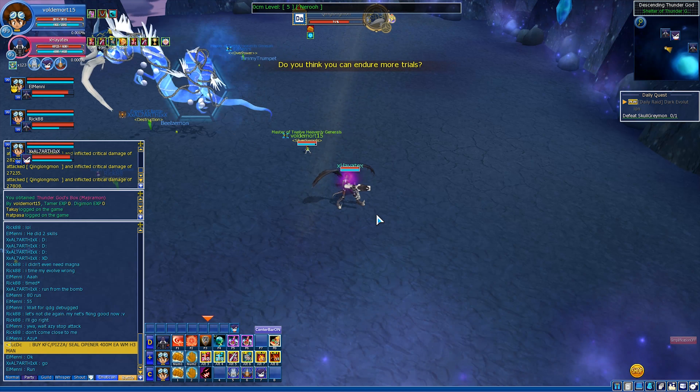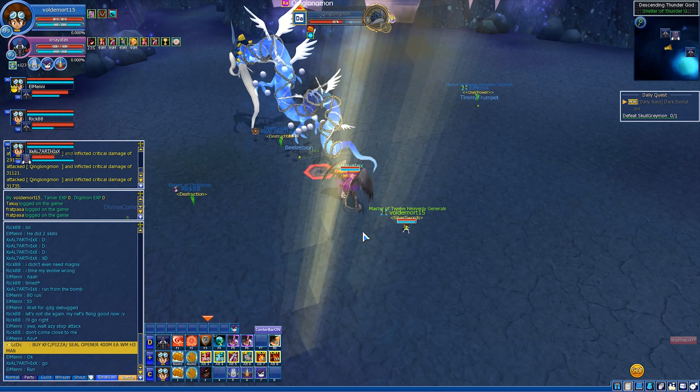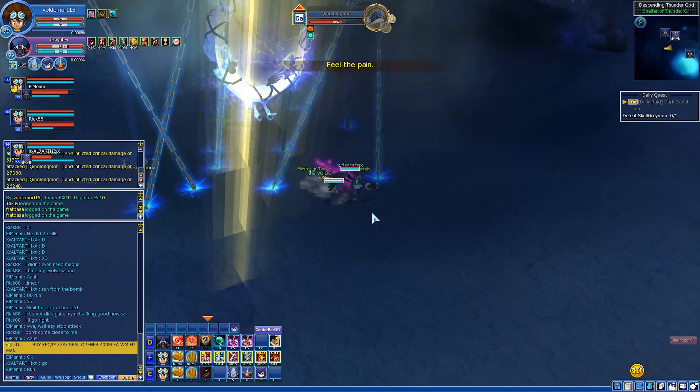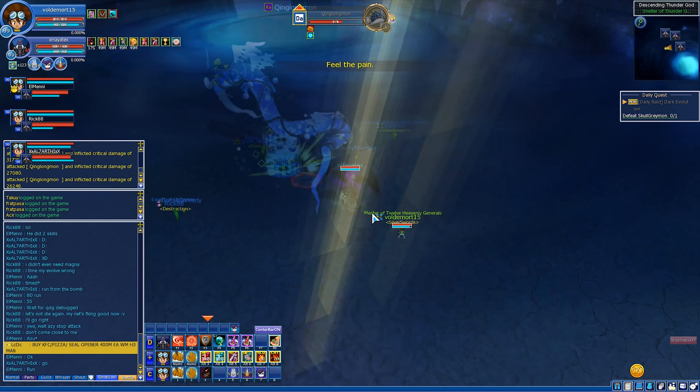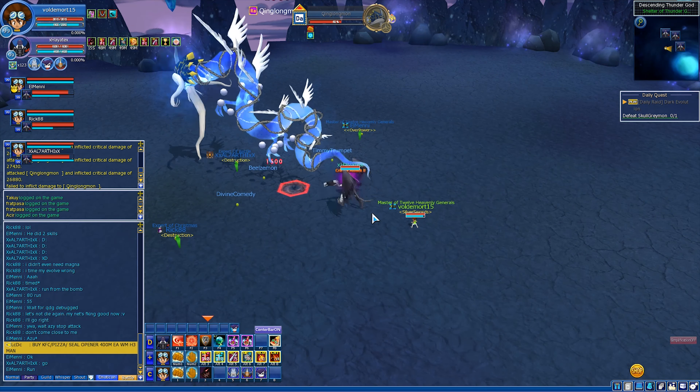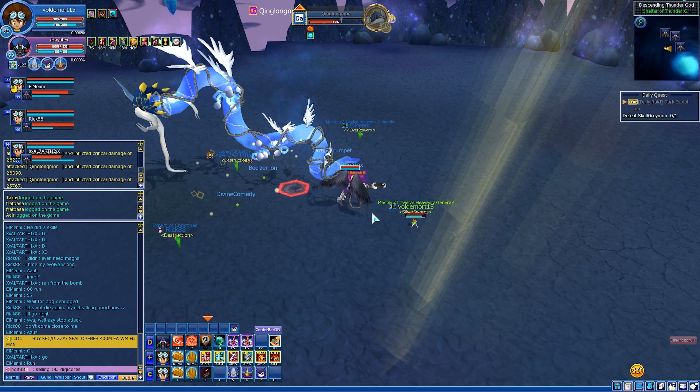He will use those 3 skills in rotation: the blue waves skill, the feel the pain skill, and the chain skill. They do massive damage. For the feel the pain skill, just go out of the borders, then go back in. Every time you see it, go out of the borders of the skill.